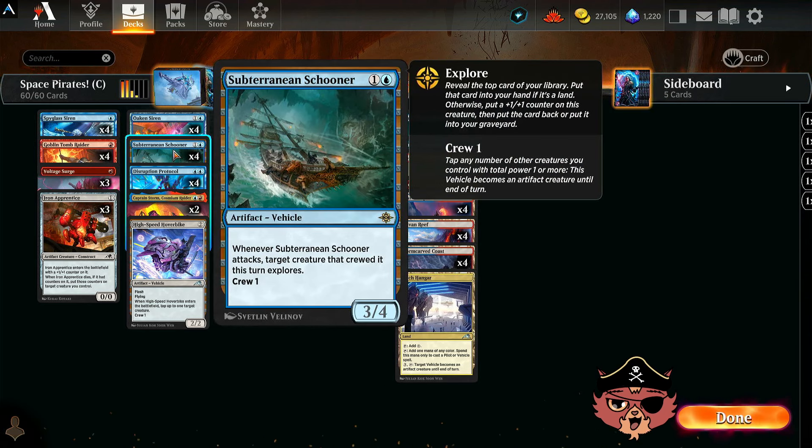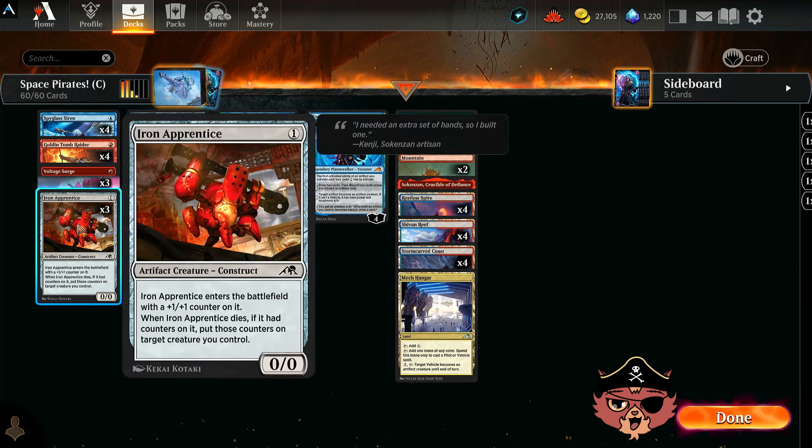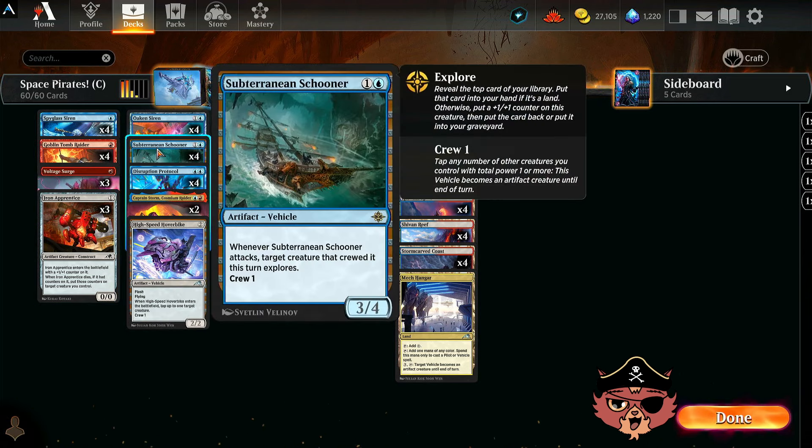We have more ships in here — Subterranean Schooner. It's a 2-mana 3/4 with crew 1. Whenever it attacks, the target creature that crewed it this turn explores. The exploring pairs really nicely with Iron Apprentice, so I like that a lot.